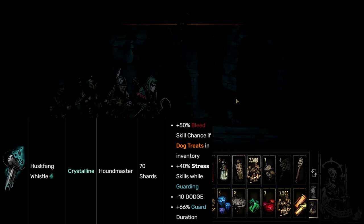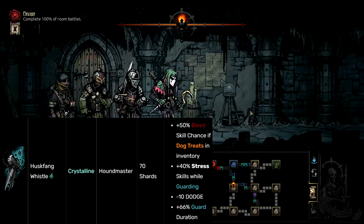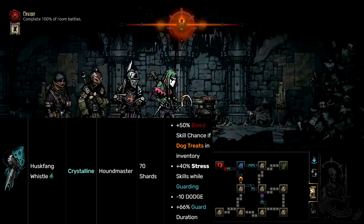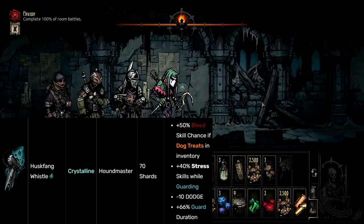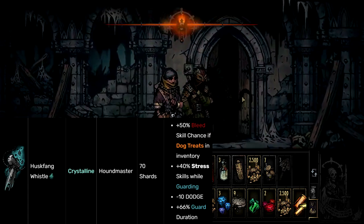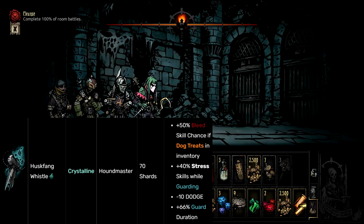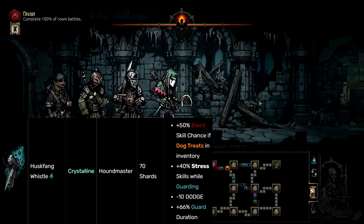This is a crystalline trinket meaning you can't get it as a random drop — you have to spend 70 shards on it. That doesn't sound that bad, but then you realize stuff like the Spectral Spear Tip is 65 shards and the Ashen Distillation is 45, Broken Key is 30. You could get the Broken Key and the Ashen Distillation for just five more shards than this.